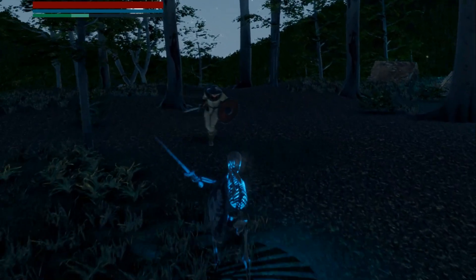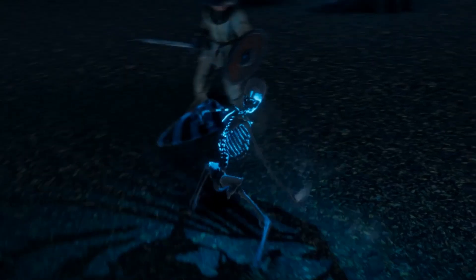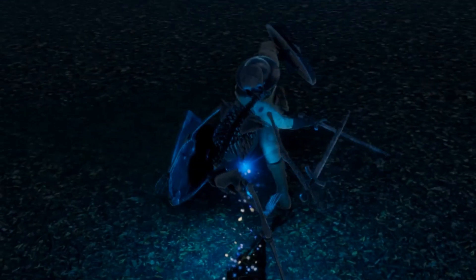Let's test it in action! As you can see, the last position of our skeleton model when attacking the guard is the reference for the position of the broken parts game object to spawn into. This makes the transition way better than the previous breaking mechanic.